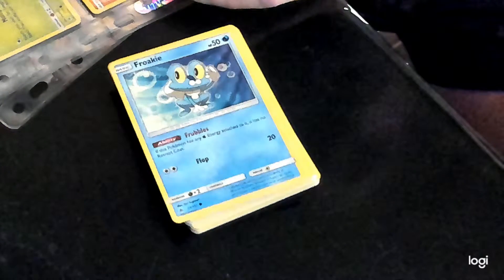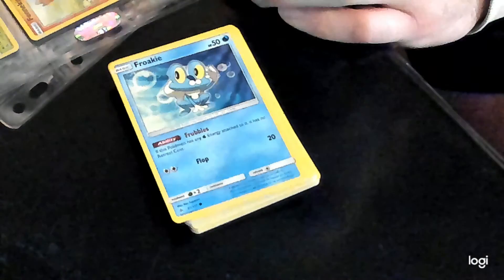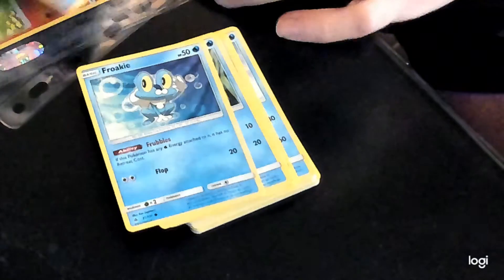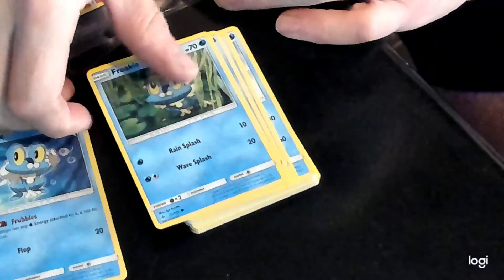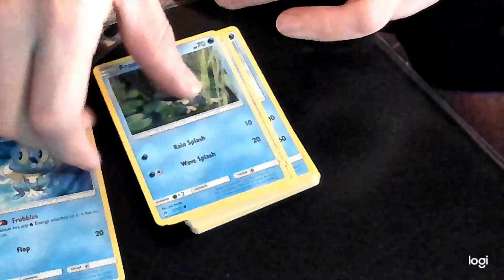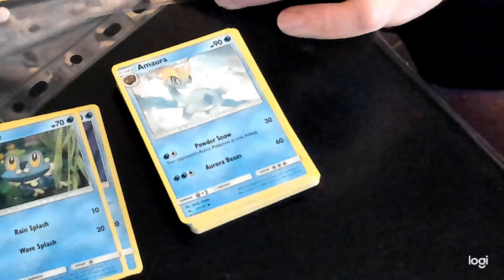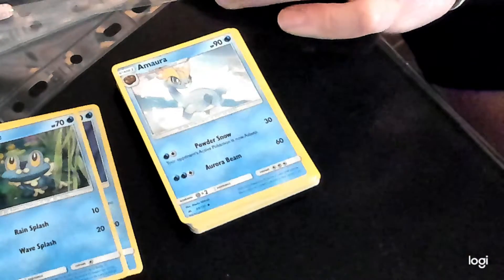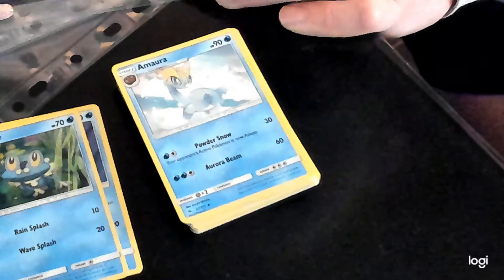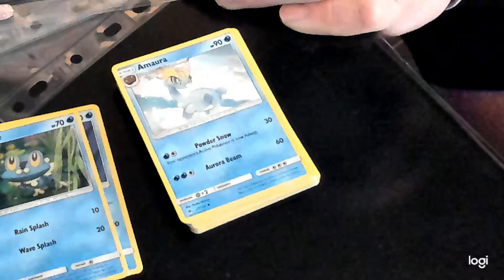Next was Litleo. Next we have Froakie, which is number 21. There's another spare — there's 22 Froakie — there's another spare — there's 23. So we'll just tick these in. Next we have 27 Amaroq.